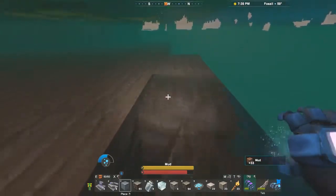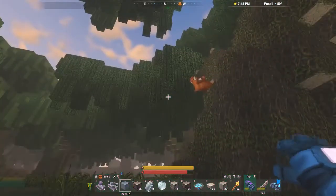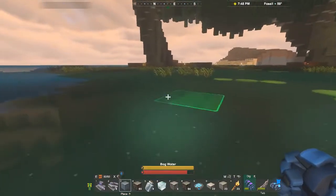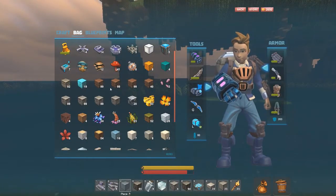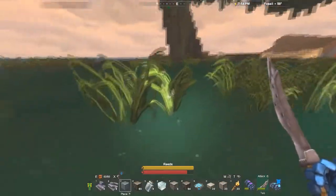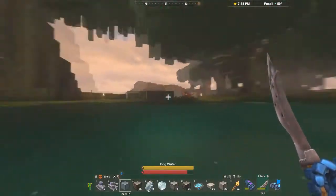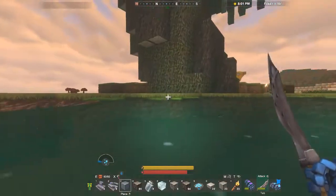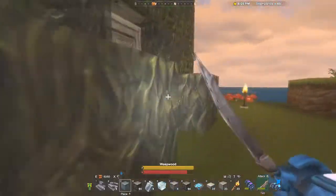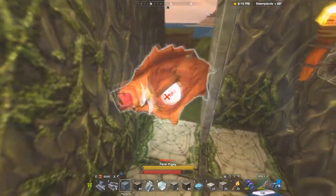Yeah, a bunch of different new half slabs and stairs based on popular blocks that were previously un-stairable — slabable. So I've got over 300 mud now. Excellent. And now there's feral peaches everywhere, I'm coming home. So yeah, peak stone, glass, adobe, limestone, bedrock — basically a lot of the popular building blocks have got half slab and step constituents now. Yep. Which is really, really useful. Heck yeah.